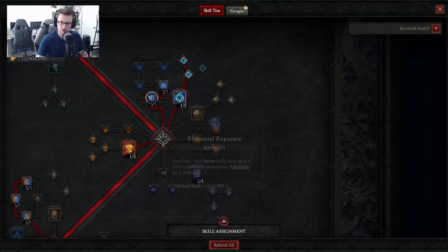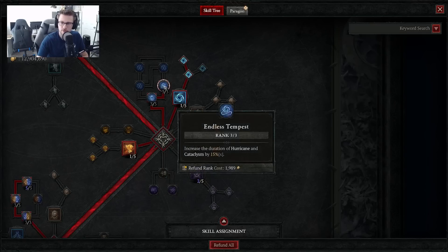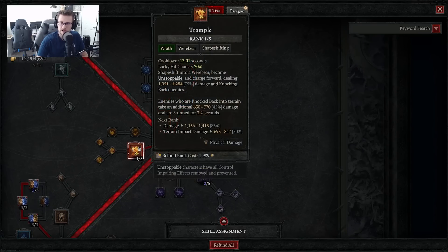Then grab the passive Elemental Exposure, which gives your Storm Skills up to a 10% chance to make enemies vulnerable for 3 seconds. Take 3 out of 3 on Endless Tempest to increase the duration of Hurricane and Cataclysm by 15%. Then we're going to want Trample as our movement and get-out-of-danger ability for levels 1 through 50. It shapeshifts you into a Werebear, makes you unstoppable, and knocks back enemies — giving you an opening to get out of traffic when you start getting surrounded or have trouble early or mid-game.